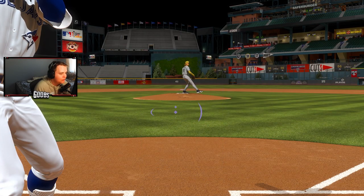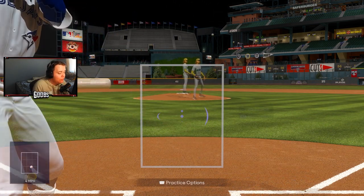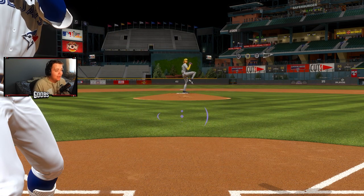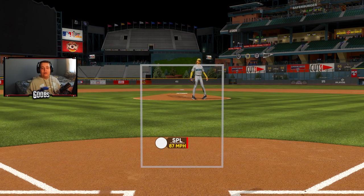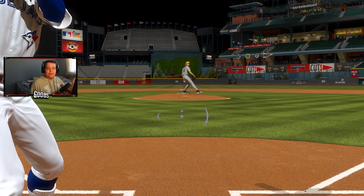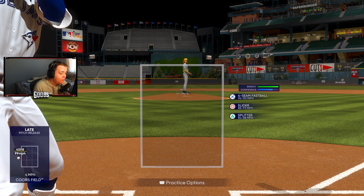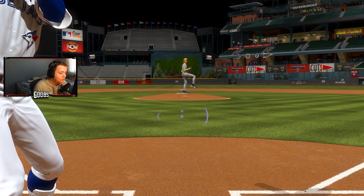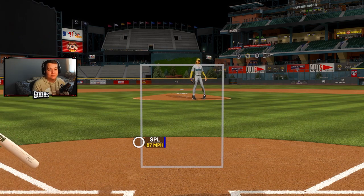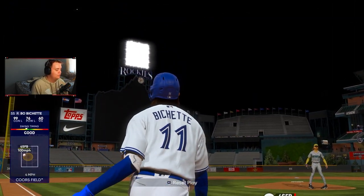The biggest skill gap in hitting in this game is immediately recognizing what pitch is coming in. Being able to recognize the pitch is crucial, because then you know what kind of swing timing you'll need. If you can recognize a sinker, you've got to speed up your bat a little bit. But if a sinker looks like a cutter, and you can recognize that cutter, you know to wait back just that extra little bit.